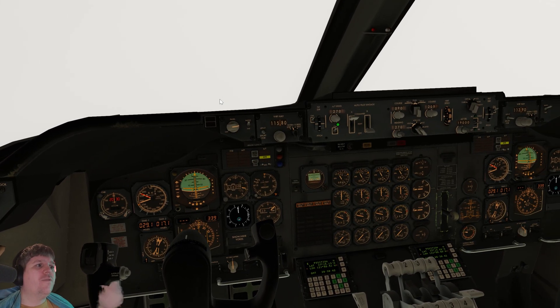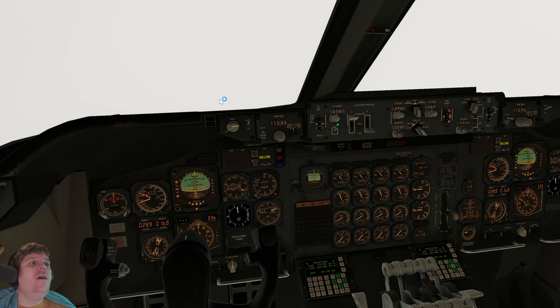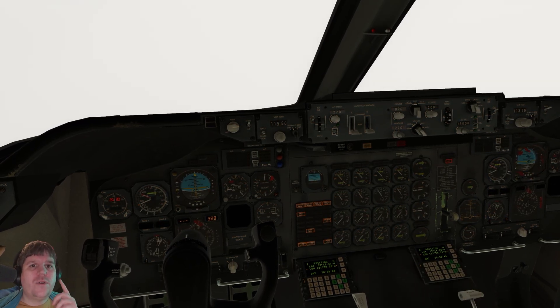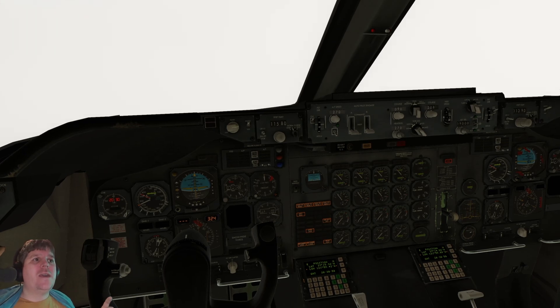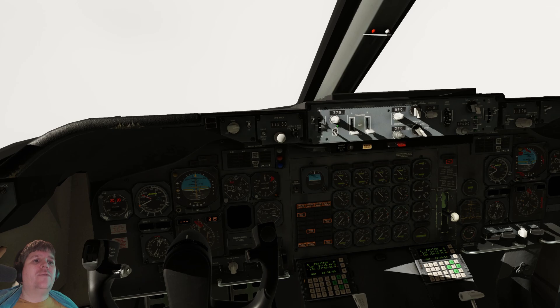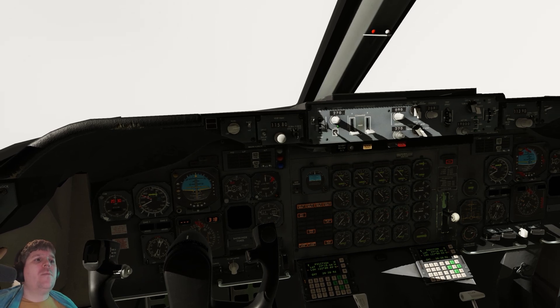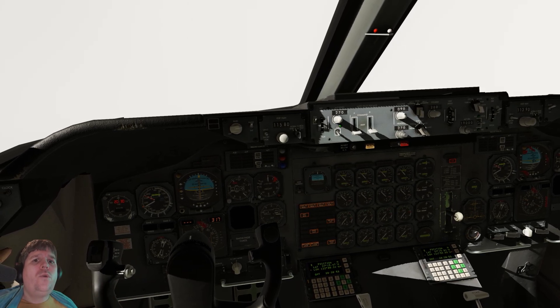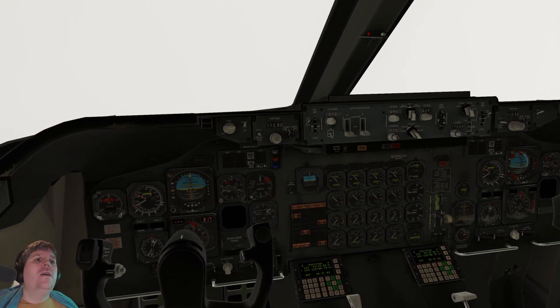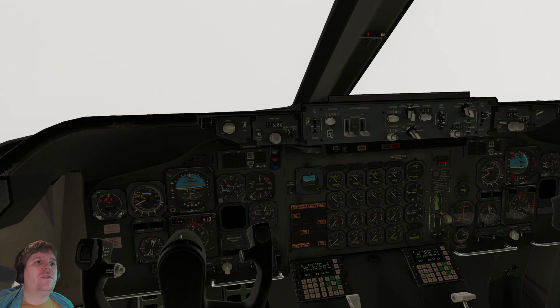Engines die much like before. The auto-throttle asks for more power, there isn't any and it's gone. Remember this time we're not going to use the APU unless we absolutely have to. The first problem is we lose all information with regards to San Francisco — we've got no VOR information. The aircraft starts pitching down.